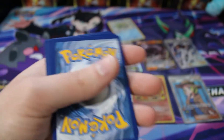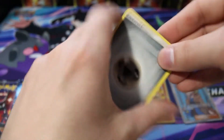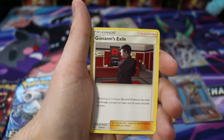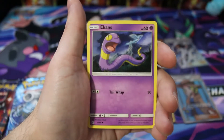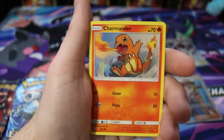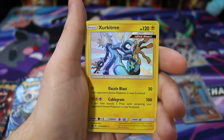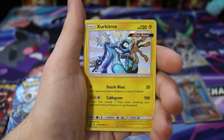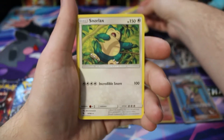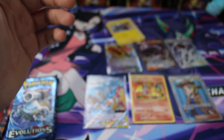Another code card — four to the front. Hopefully we can pull something huge. This is actually a Charizard pack art — I always believe you might pull a Charizard out of the Charizard packs. We have a Caterpie, Charmander, Clefairy, and another baby shiny — Joltik! Anything else behind it? Nope, just a Snorlax. I'll put it in a sleeve right after.